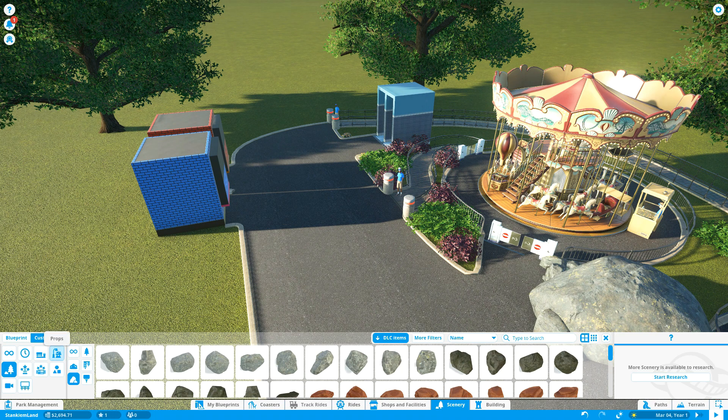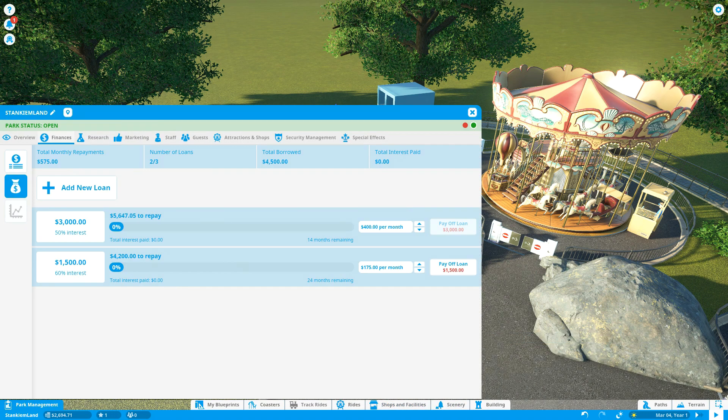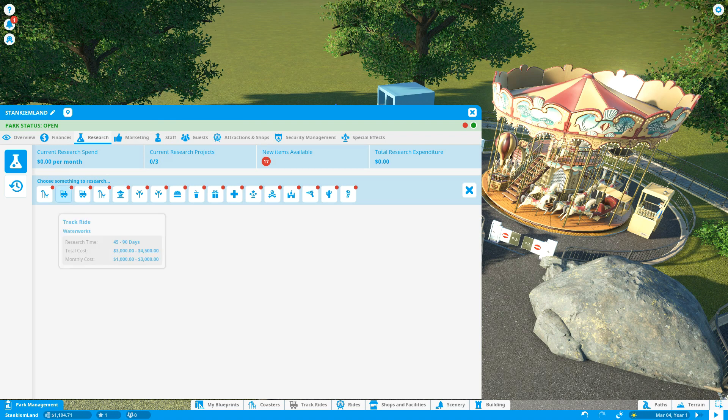We still have quite a lot of money. I'm gonna research a thrill ride — but you know what, let's pay off the loan first since we didn't really need it. Let's just get rid of that one. We're gonna keep this 3,000. I can't spend that much on interest right now. 8,000 repay — wow. Okay, that's okay, we bought the capital.